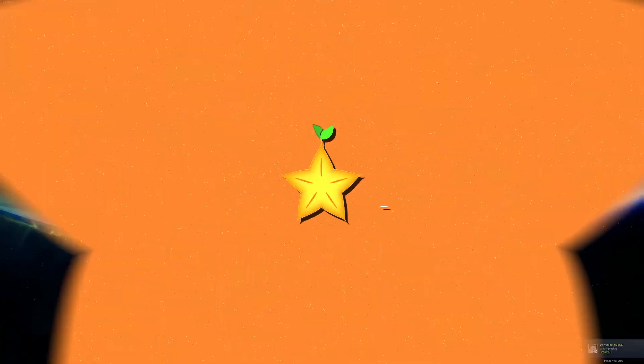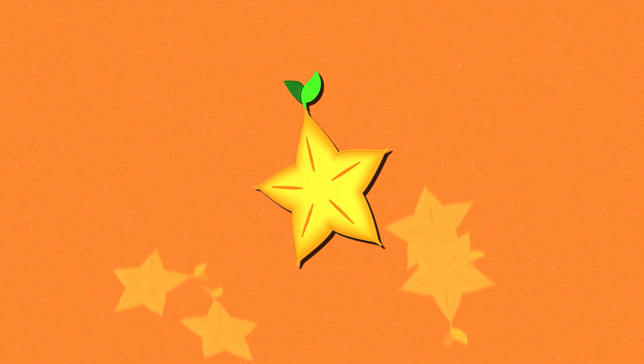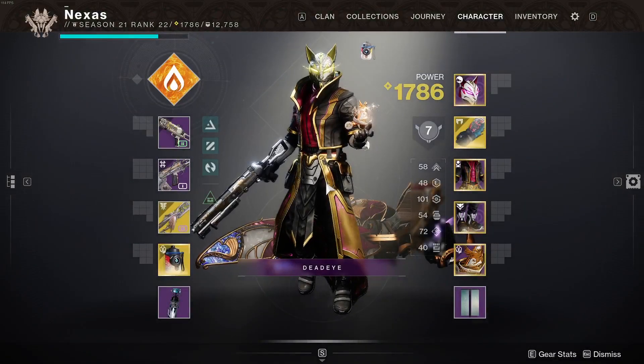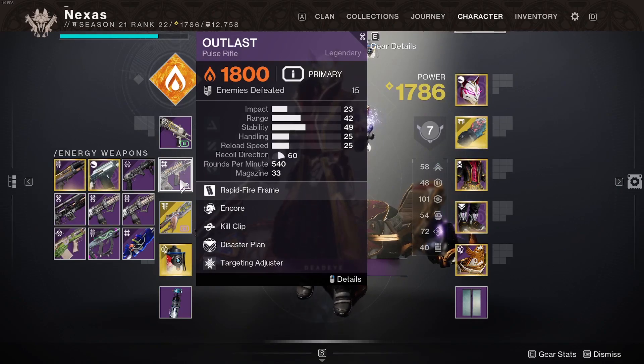Hello guys, Nexus here and welcome back to Destiny 2. In today's video we are back again with more juicy weapons to go over. With Season of the Deep being here, one weapon we're looking at today is an old weapon that has been reprised with new rolls — the Outlast Pulse Rifle. Basically all the reprised Gambit weapons like Spare Rations, Outlast, and Bug Out Bag have come back with a bunch of new random rolls.